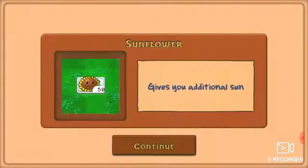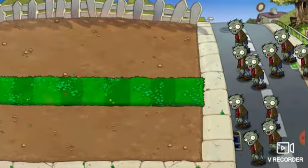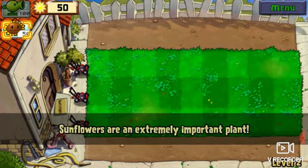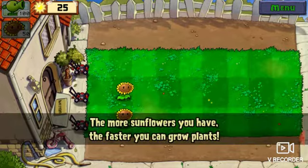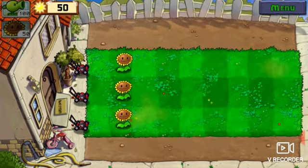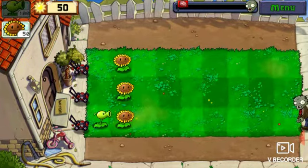So we unlocked the sunflower — woohoo. Sunflower gives you additional sun. We're on level two. Sunflowers are an extremely important plant. My strategy was always to put my pea shooters or my more offensive plants in the back and put the sunflowers in front of them. The more sunflowers you have, the faster you can grow plants. And during the night, there are special mushrooms that give you sun. Where's the first zombie coming from? He's coming from here, so let's get a pea shooter down there.